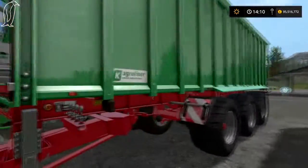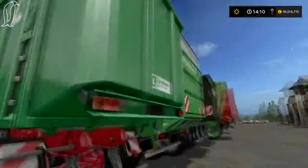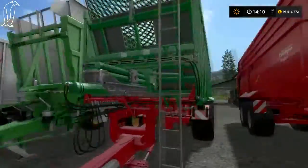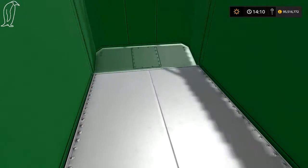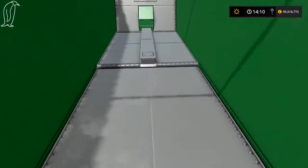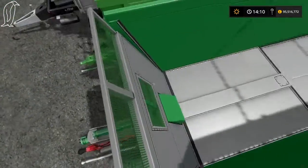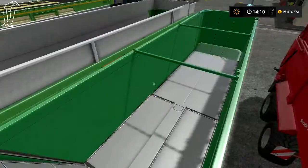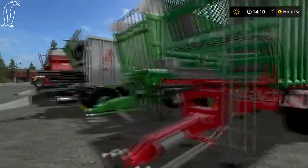This is the Kroger — I'm not sure it has a model name. This one also has a walking floor system. It has a thing on the back where it pushes material out. You can see this pusher here — it pushes that way and pushes all your material out.